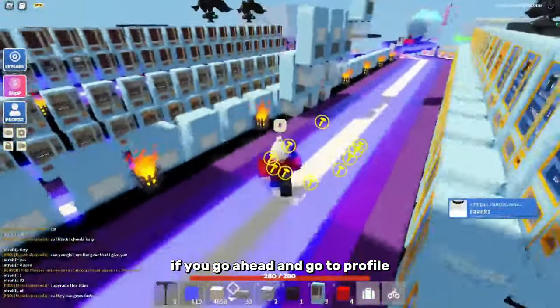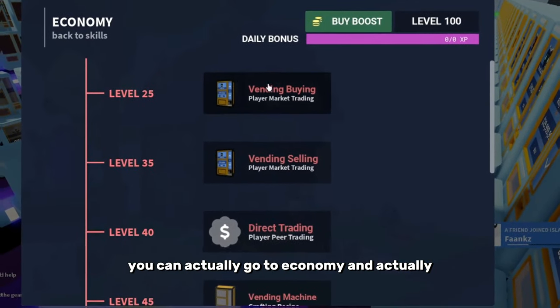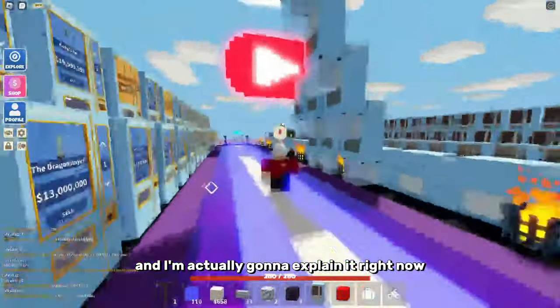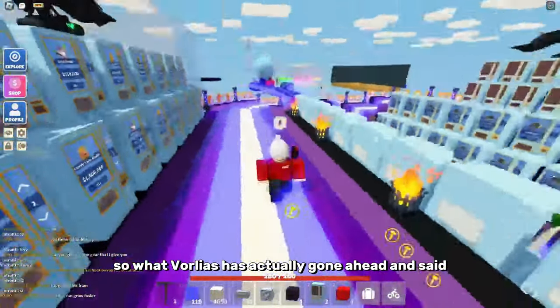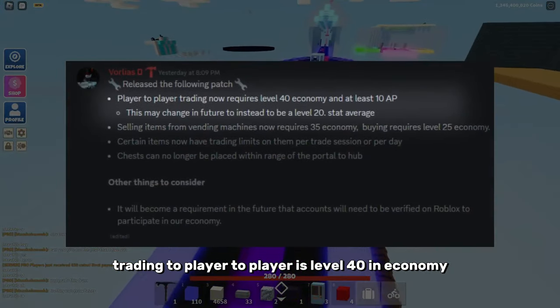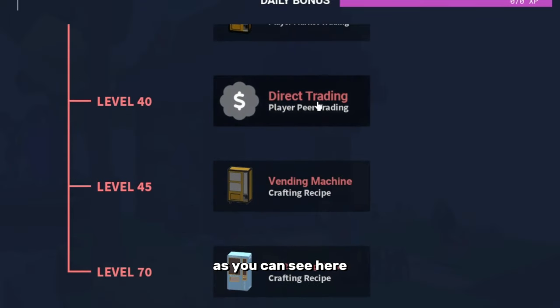What they've done is if you go to Profile and then Skills, you can go to Economy and see there are a whole bunch more things here. Roblox has stated in the Islands Discord server that trading player-to-player is now level 40 in Economy, as you can see here.